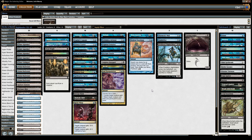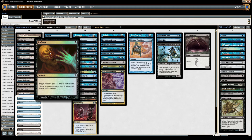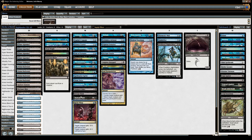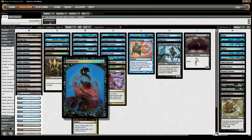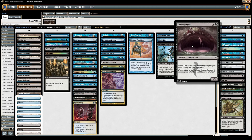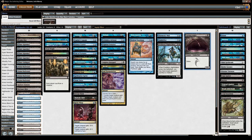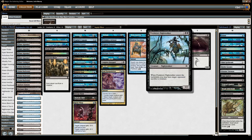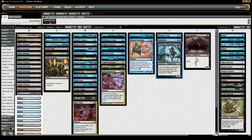Much like most other Blue-Black control decks, we have a bunch of removal spells — a variety of edicts, kill spells, and Remove Soul type effects as well. We have a Predatory Nightstalker, and to actually kill them we have Augur of Bolas. You can beat them to death if they're just one Mulldrifter or Seagate Oracle or whatever. We're deliberately not putting a Ghostly Flicker in our deck to lock people out with Mnemonic Wall, since that's too easy.